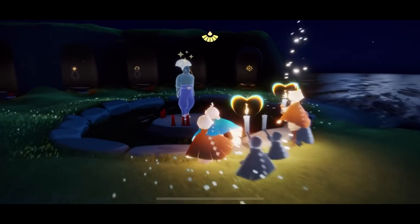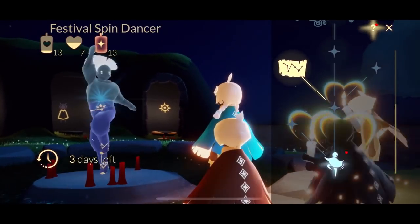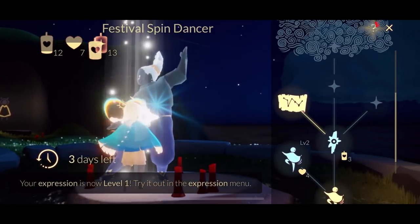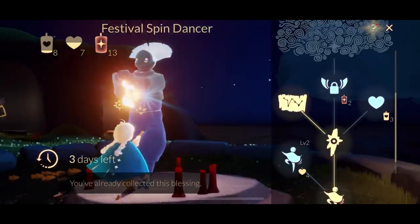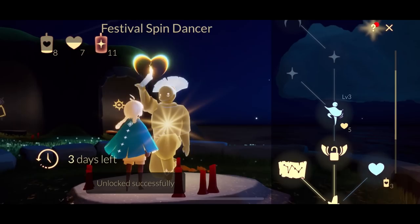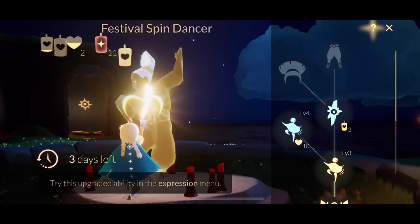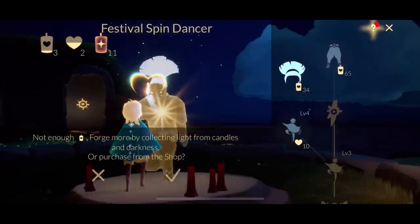Wow, what a cluster of people! Time to upgrade the festival spin dancer. Your first emote is always free. Level two version is four hearts; there's a spell for five candles. The music sheet is 15 candles, the heart is three candles, and you can get a permanent wing buff for two ascended candles. Level three of the emote is five hearts, level four is ten hearts, there's a blessing for five candles, the hairstyle is 34 candles, and the pants are 65 candles.